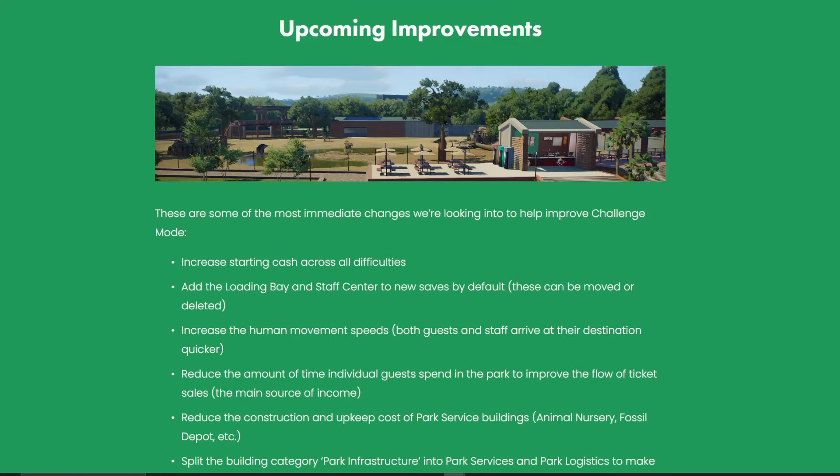So what are they looking to change? There's a list here. First: increasing the starting stars and cash across all difficulties. I think this is a really good idea — I've been selling trees just to afford enough facilities to get my park up and running. Having one million pounds to start on the hardest difficulty is actually pretty hard, and it's all about maintaining and building your park rather than playing lumberjack simulator.